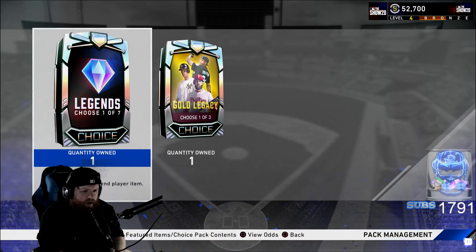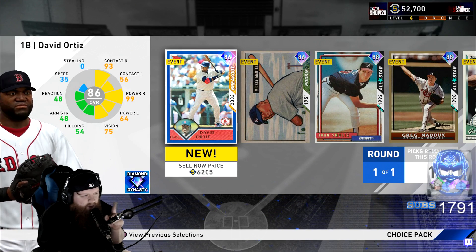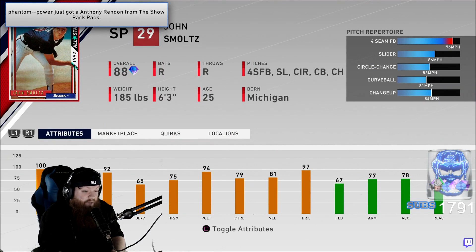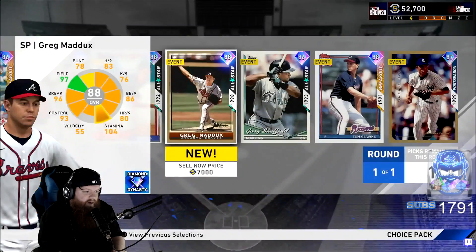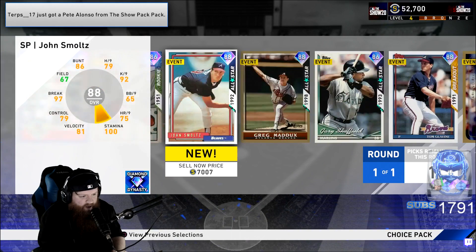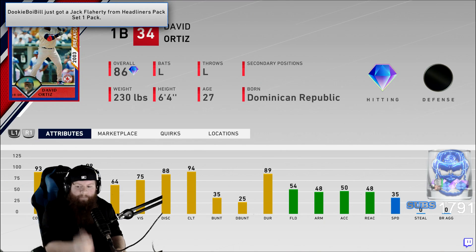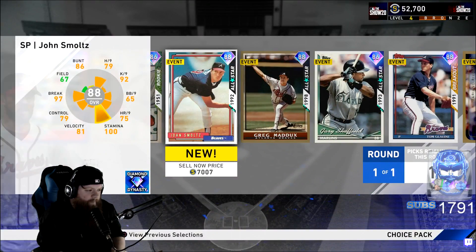Back to packs — legend pack! Who are we getting? I feel like I should have two of these by the way. Bro, that John Smoltz — you gotta take Smoltz, five pitches, 96 mph! Greg Maddox looking like a snack bro — five pitches, and oh dude, Glavin! Dude, you gotta take Smoltz right? Let me see David Ortiz — I feel like he'll really struggle against lefties, that's why I'm not gonna take him. I'm taking Smoltz all the way — Braves homer, doing it.